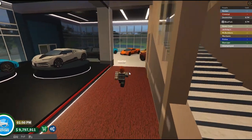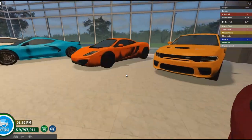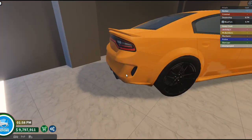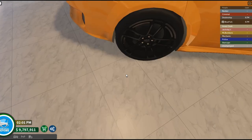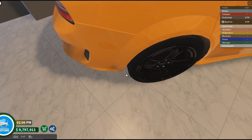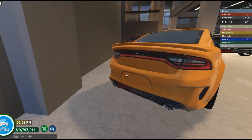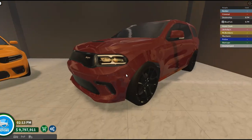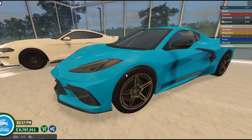We got a ton of cars over here. Oh, what the heck happened to this McLaren, bruh? We got a little bit right there too. That's actually kind of realistic. You see that little black dust? Nice Hellcat right here. Rolls-Royce. Dodge Durango. Corvette. We got a Ford too.